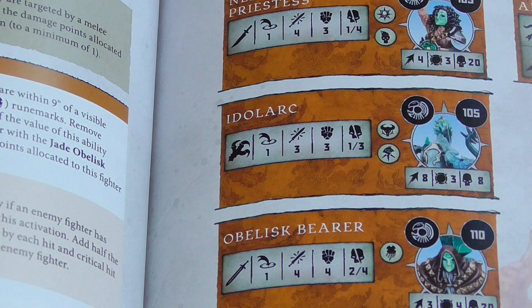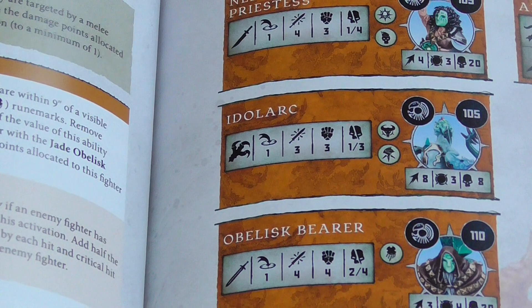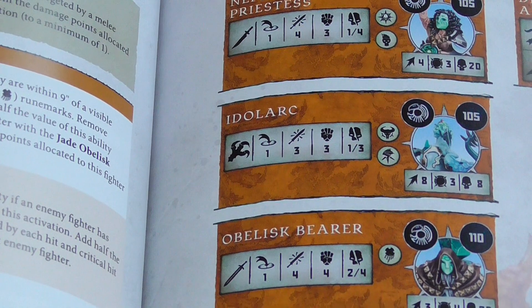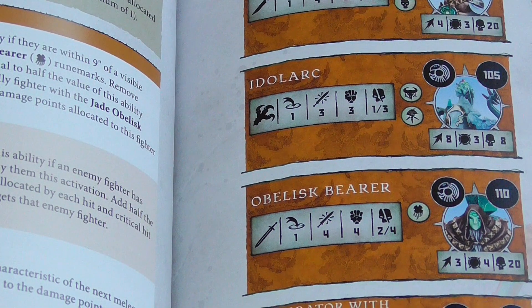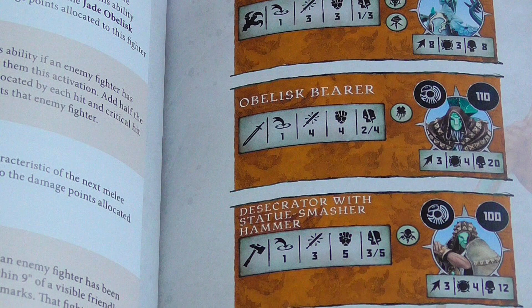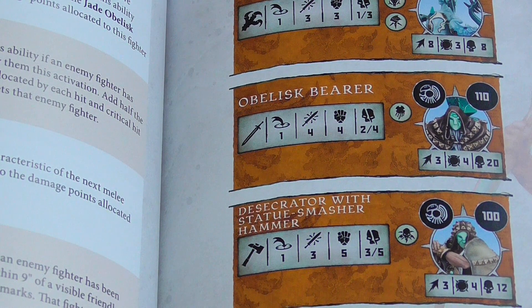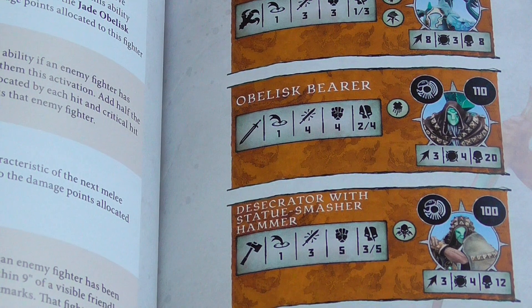They've all got crazy high crits. Some of the more elite ones — like the Obelisk Bearer, the Statue Smasher with the big hammer, and the guy with the war pick — have a slightly higher crit ratio and can crit on 5s for damage, which is pretty nice. There's nothing here that screams amazing on the main ruleset.